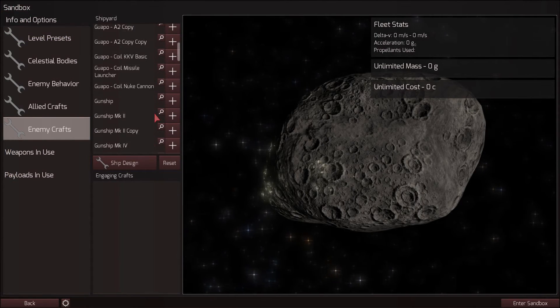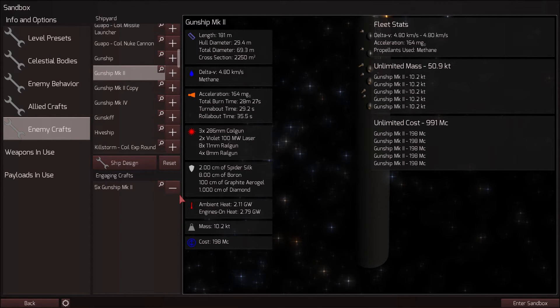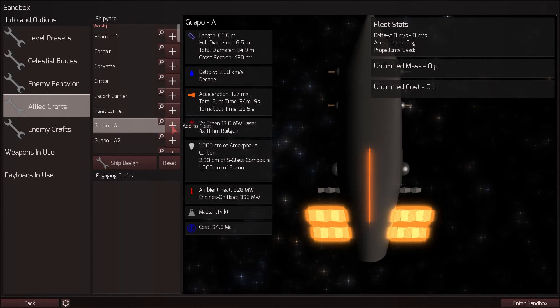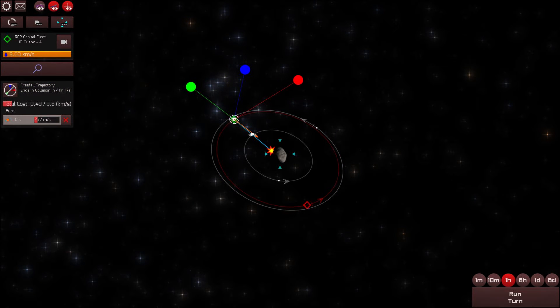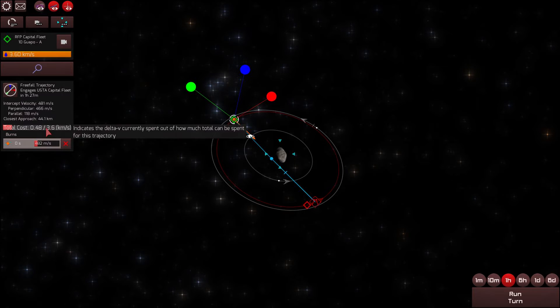Let's change things up a bit. Let's go up against some of my Mark II gunships as the enemy — how about two of them? And I'll be using the WAPO A this time around — let's take 10 of them. Since we know that our weapons effectively out-disperse the enemy because the enemy is much larger, we can fire at them from range. We can mess with our closest approach so the enemy weapons never really get into effective range. If we stay outside of 30 kilometers, that should be pretty good, and we also want to minimize the intercept velocity.